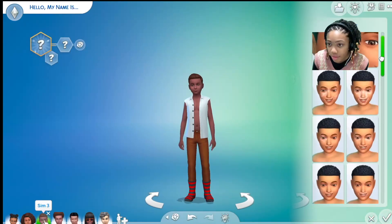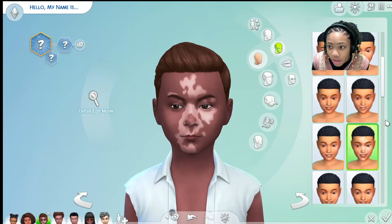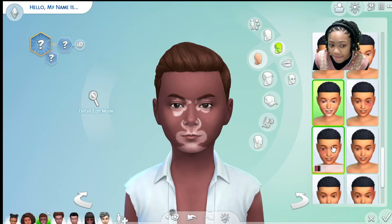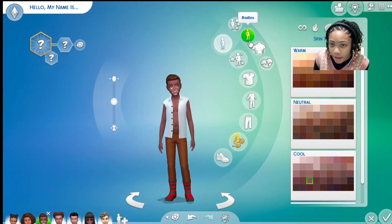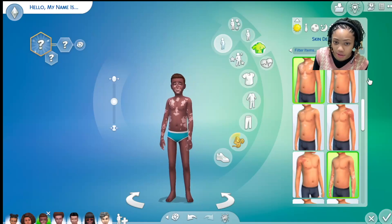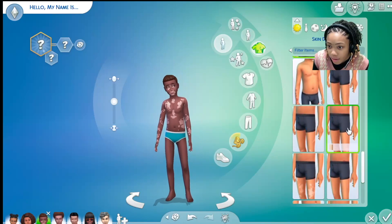Let's go to child sims. I can definitely give them some freckles here, and I can also get some vitiligo in different variants — it's really diverse. I can get some on the body too. Like I said, you can only select one variant per body area — all the leg options are separate from each other, and all the arm options are separate. There are different kinds available.